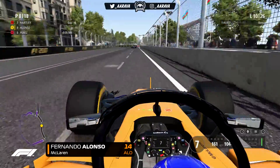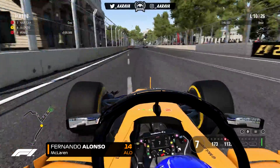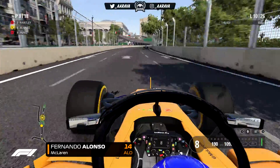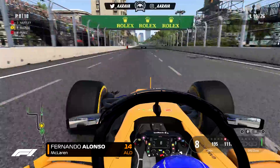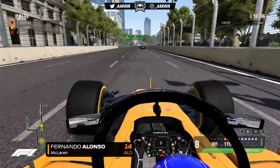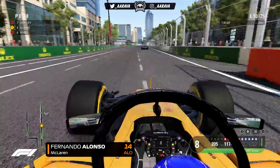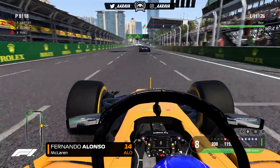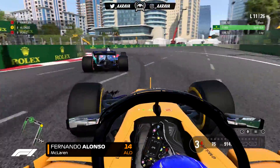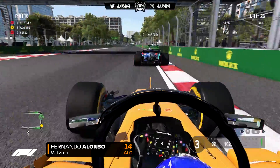The rear tyre wear has been so poor on the Super Softs — I was losing almost a second at the end of that stint because the rear tyres went off the cliff completely. You can see it's a good decision because I'm already catching back to Brendan Hartley, and he's yet to make a pit stop. He out-qualified us, so he has better one-lap pace, and we're already catching back up to him. I feel it was a good call to make that stop a little bit earlier, and the one-stop is still potentially on.